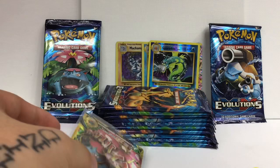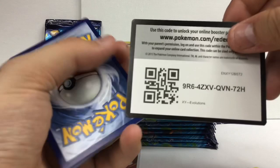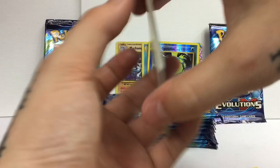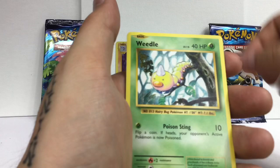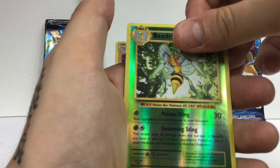Everybody's always like Charizard, Charizard, Charizard - but it's like, bro, Bulbasaur, Venusaur, Ivysaur - the full heal line are the best. I don't care what anybody says. I love Charizard, don't get me wrong, but everybody just hypes them up so much. I feel like everybody sleeps on my boy Venusaur and I don't like it - I really don't like it.